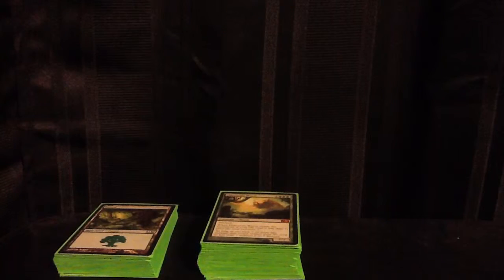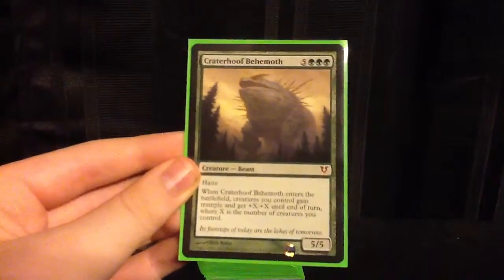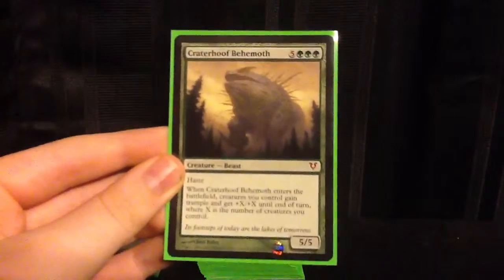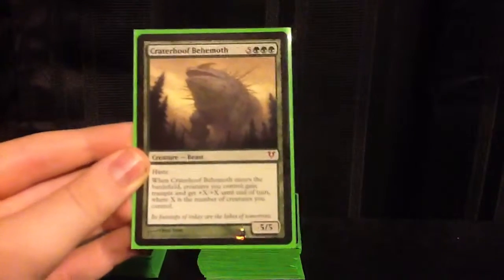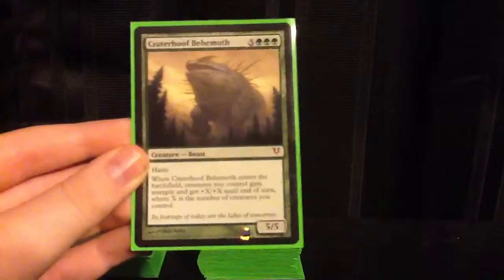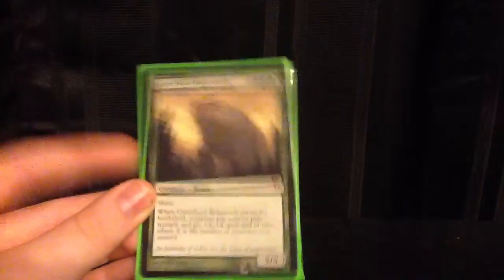And our last card - can anyone guess what it is? It's an 8-drop. Craterhoof Behemoth himself. He's pretty awesome - Craterhoof is a legend in green. If he hits the board, he is going to dominate. By himself he's nothing, just a 6/6 with Trample and Haste. But when you have elves out and Champion of Lambholt, this guy just says 'I win the game.' It should be called the winning-the-game behemoth.